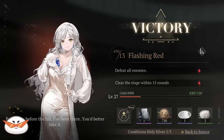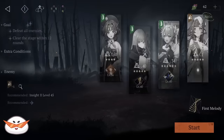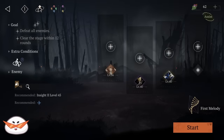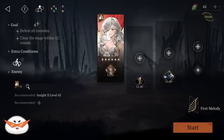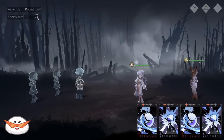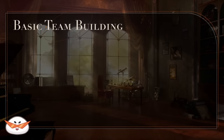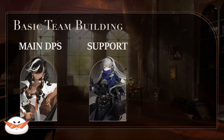With how limited resources are in the early game, especially without the help of event shops, it's important to focus on just one team at the beginning and two for the sake of clearing Limbo. For teams, this game basically spreads out into three categories right now: the Reality team, the Mental team, and the Eternity solo team. Most of you probably already know the team comp is usually one main DPS, one support, and one healer.